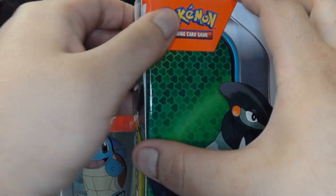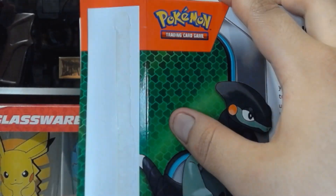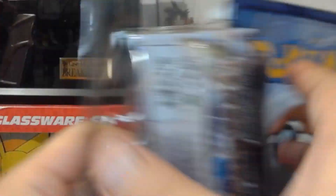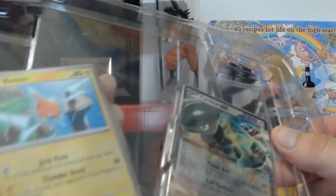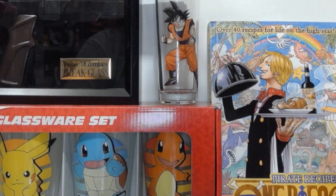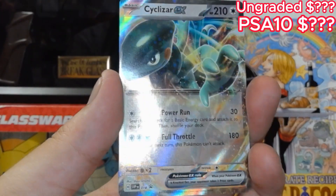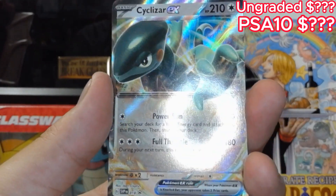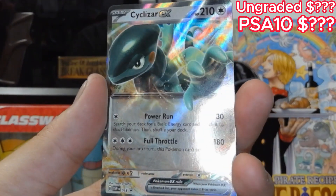Okay, let's check it out. Open this up. That's a big card. There's the plastic. So the first card is the... Scylazar? Scylazar? I hope I'm not just butchering this. Scizor? Scylazar? That's very nice. Scizor EX in Full Throttle.